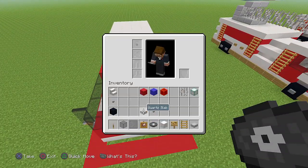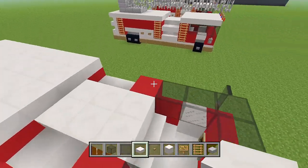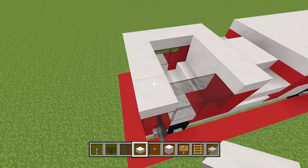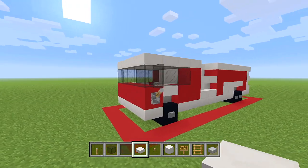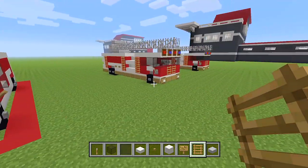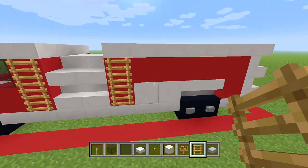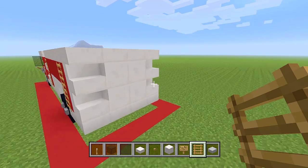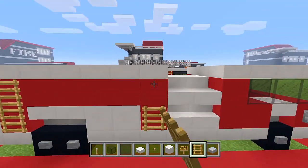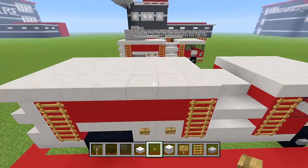Switch to quartz slabs and oak buttons. Starting on the red concrete, add a layer of slabs on top. Add ladders at the front, then two ladders on each side section and two more at the back as well. Then grab oak buttons and place them on the full blocks of quartz on each side.